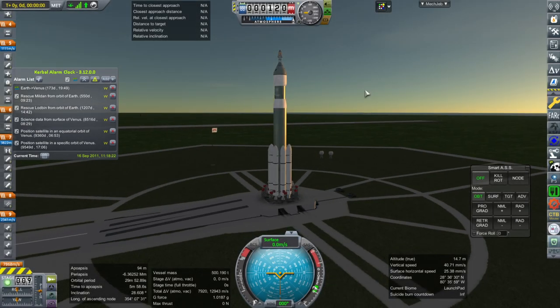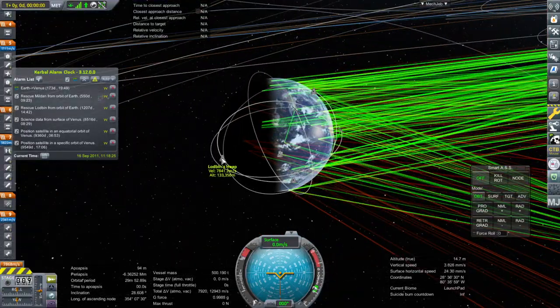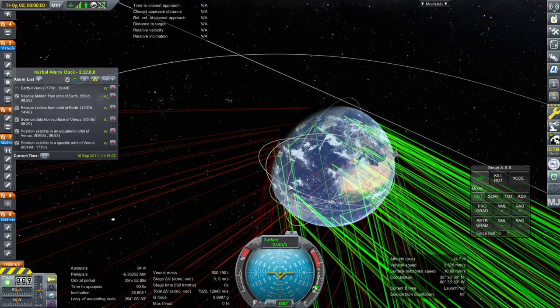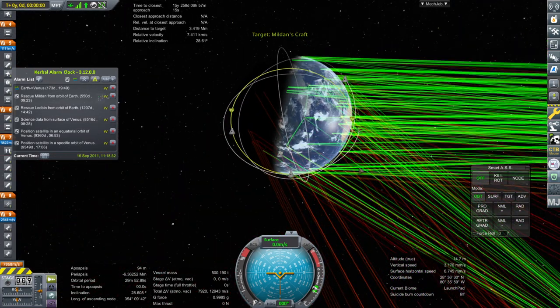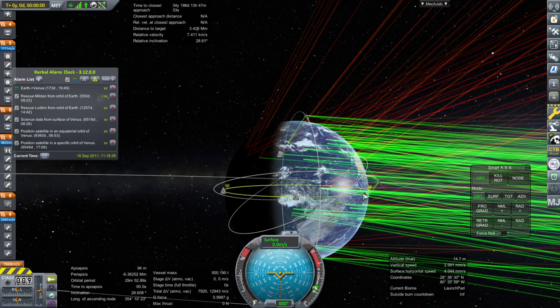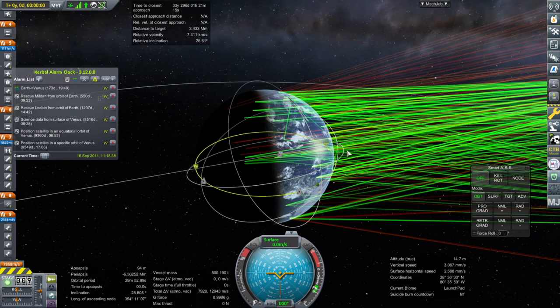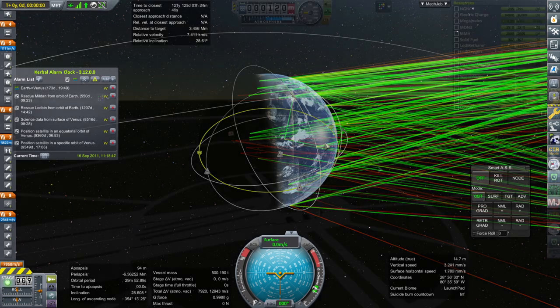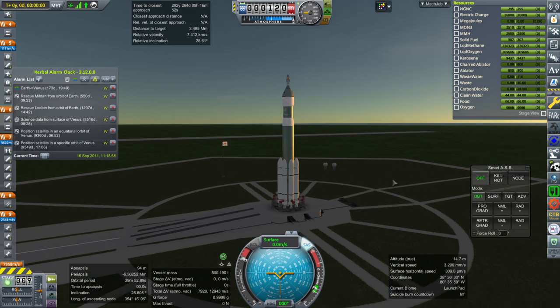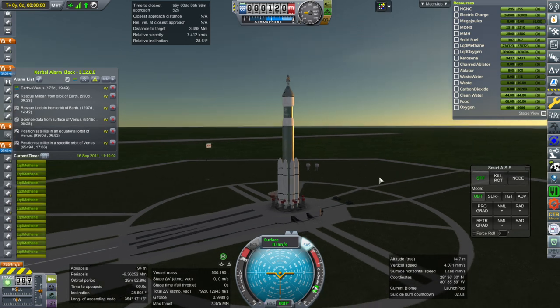I don't think we have to do anything in particular to line up for Milden. There's still a polar track here — oh no, that's our own satellite. Milden's craft is right there. It sure looks a long ways off. Its apoapsis is here, periapsis is 115 — I didn't realize it was that low. We definitely want to meet up with it on this side. Throttle up, SAS on, ignition. 12 of these engines, and launch.